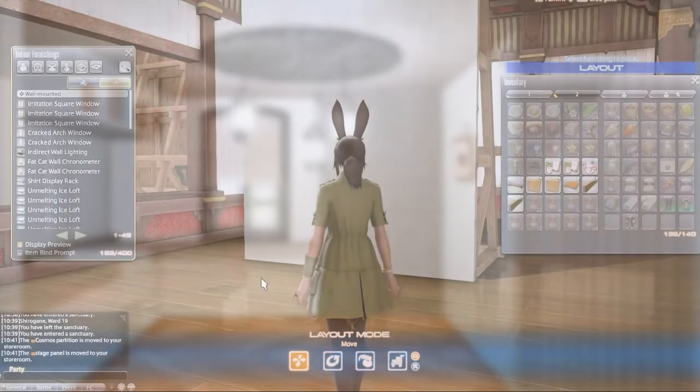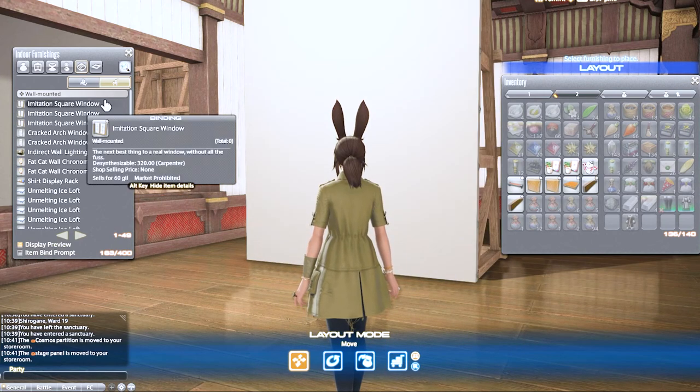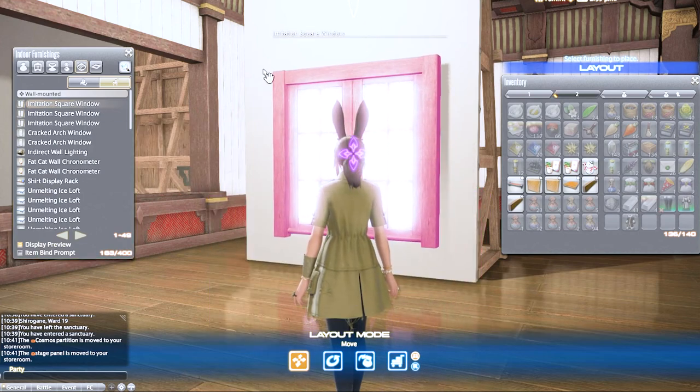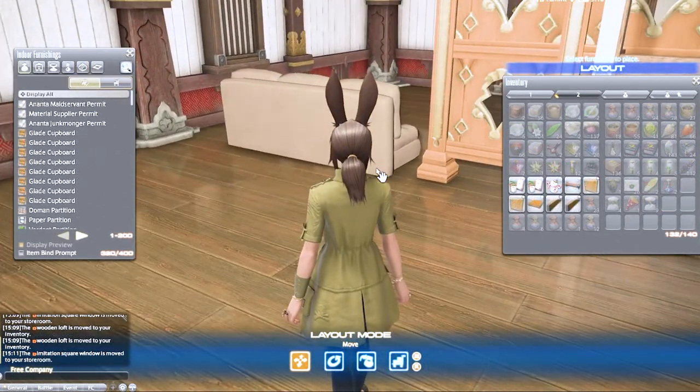Now let me show you quickly what these keybinds should look like when they're working. First, let's try placing this window on a stage panel. When I pull the window from my storage it stays purple, which means I can't just place it. So what I'll do is hold my window where I want it, hit the asterisk on my numpad to open the window's subcommand menu, then hit zero on my numpad — which tells the game I want to use keybinds instead of the mouse — then hit zero again to actually select Place.